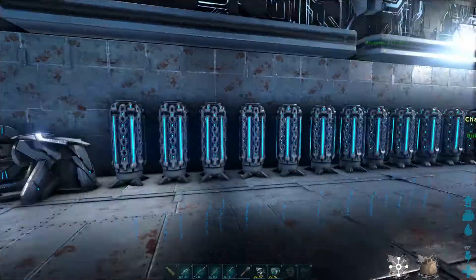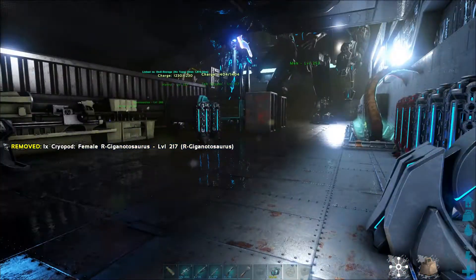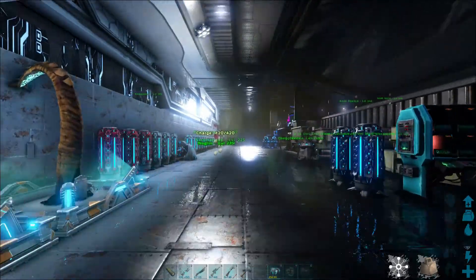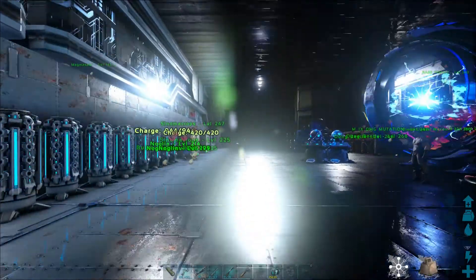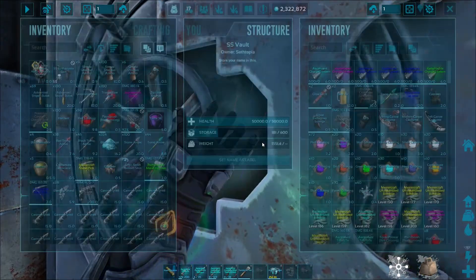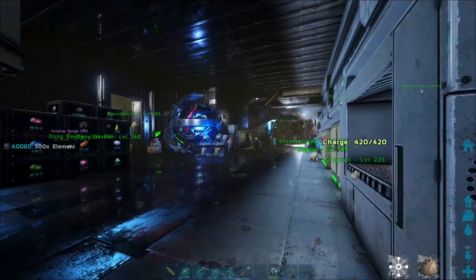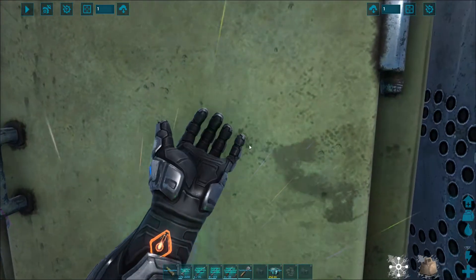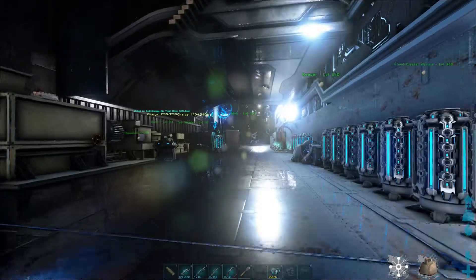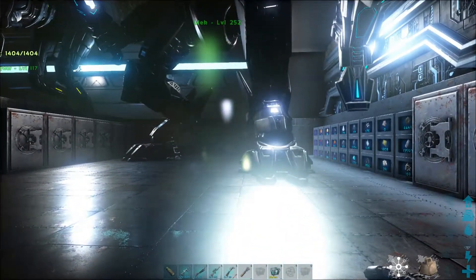I'm probably going to make a mistake somewhere, but hopefully nothing too big. I do have a Giga and a cryopod with me. I just realized I should take some food with me, just because I don't know how long I'm going to be there — we don't want to end up starving. We'll pick up some food and some more element just in case. Let's grab a handful of element. There's some food right here for us — I'll grab a couple of stacks. I think we should be ready. I'm ready to cryopod this guy; I'll have to take up the element off of him so we don't lose it — normally it drops it.